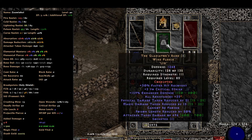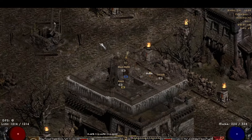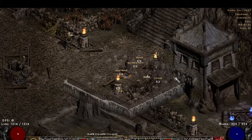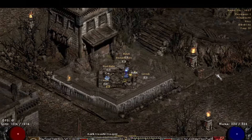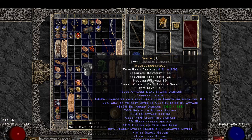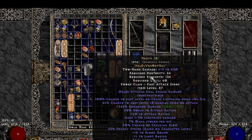My Critical Strike just from this is at 43, and so that plus Deadly Strike — you definitely want to stack Deadly Strike wherever you can. The Death Rune word as a two-handed sword is a good option as you're starting out. I've got one right here; it's pretty similar damage. The Grandfather is obviously better, but it's a lot more expensive.